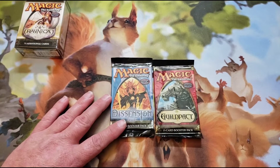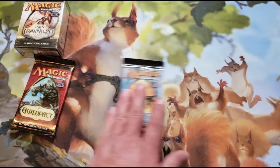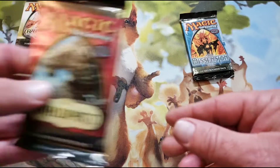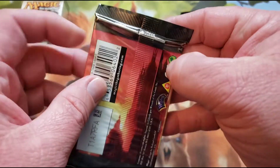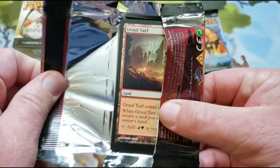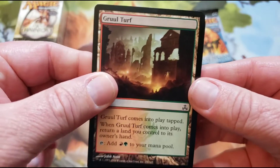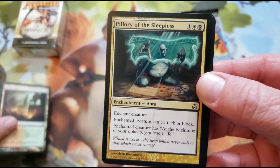So we're going to do Ravnica last. I believe Guild Pack came out first and then Dissension. So let's start with Guild Pack. Shocklands — that's what we want. Shocklands. Such a cool set.